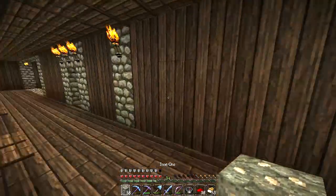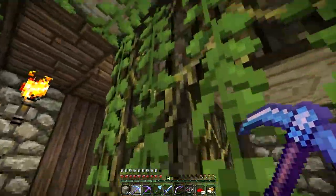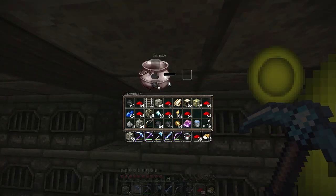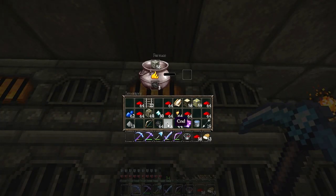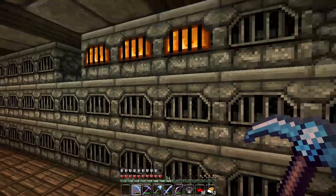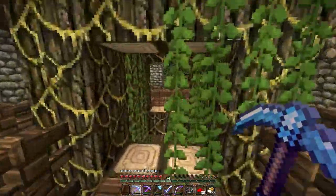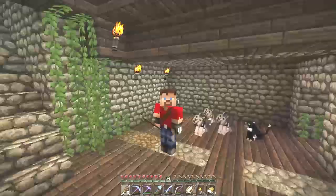I'm going to head up to the forge rooms and start smelting down these ores we've brought back. There are some taters - don't mind if I do. Let's get all the coal we've collected into these furnaces and get the ores smelting. I'm going to quickly clean out my inventory, drop off all our loot in the storage rooms, and bring you back on the other side.